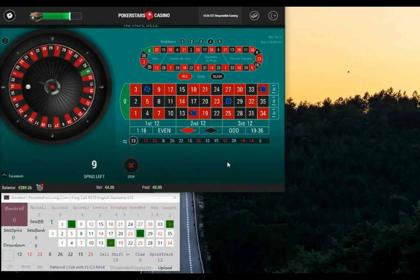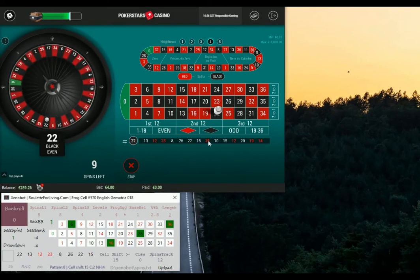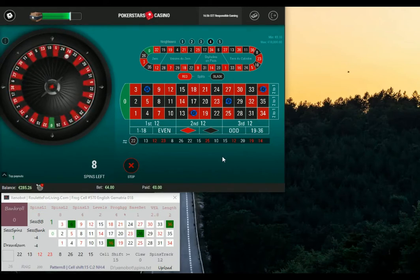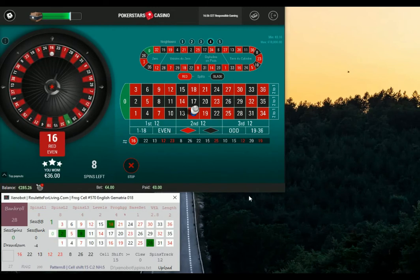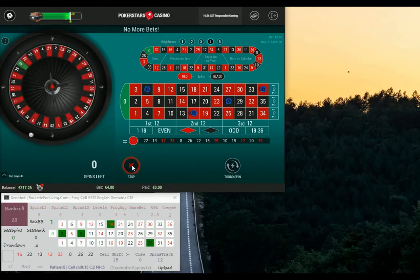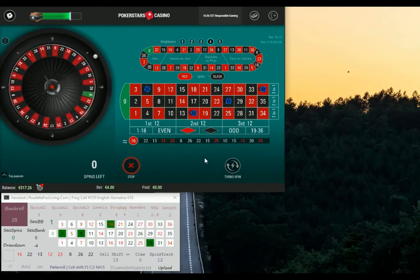I started with something like around 300 dollars as bankroll, and I used a bit more brave, I would say, base bet. So I started with 1 euro, or 1 dollar base bet, plus later I switched to 50 cents.